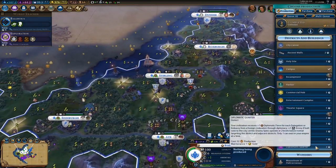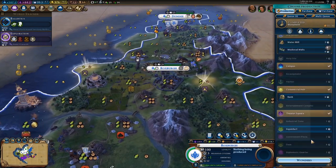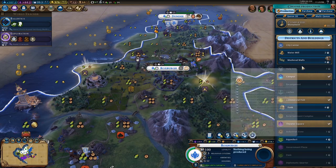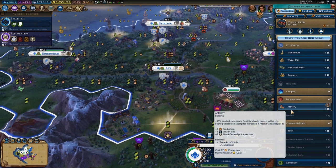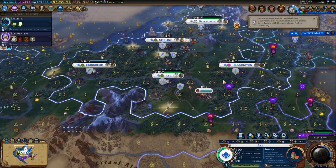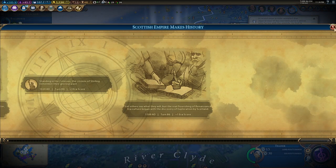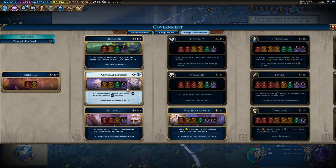If you do that, your ley line tiles are going to give off some really nice yields. At one point I was generating 14 science per ley line tile, which was pretty cool. But I was playing on King just to maximize how strong this secret society could be. On higher difficulties, you're not going to be getting 14 science per turn from these tiles because you're not going to be recruiting that many great people.